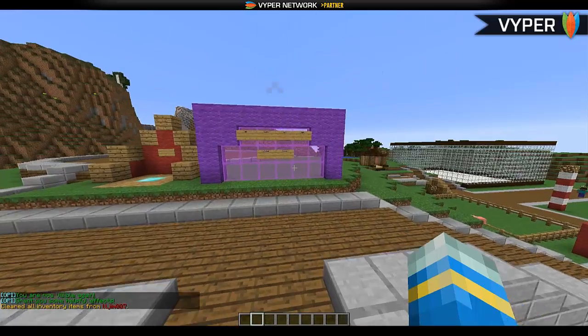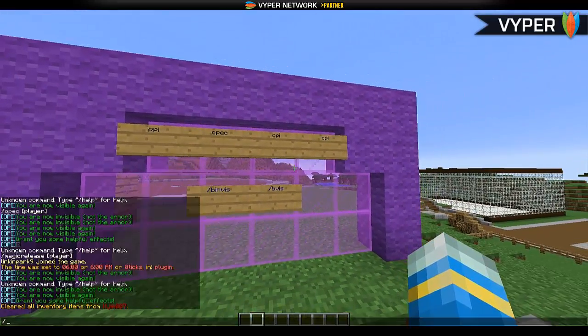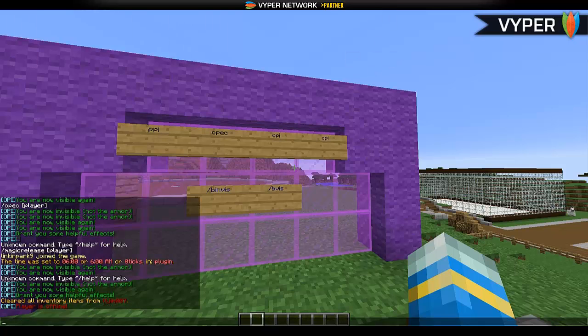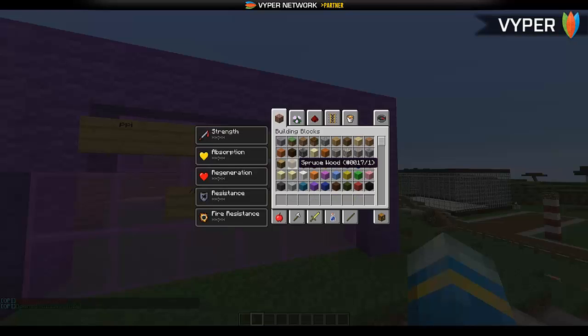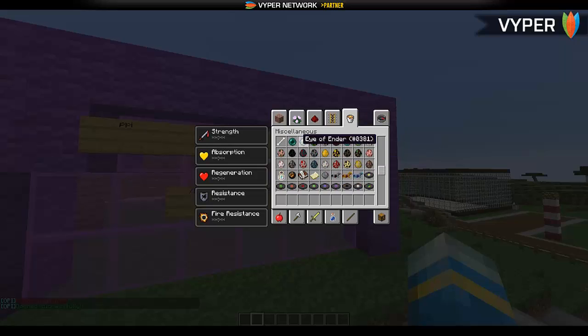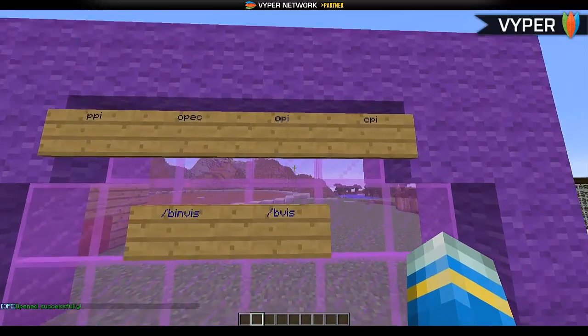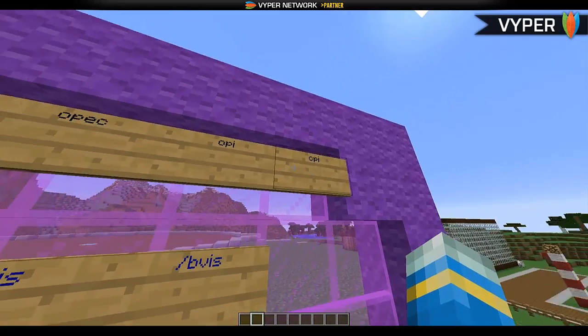Now we're moving on to all these other commands — they look confusing. OPI stands for Open Player Inventory, and then you choose a person, so for example LinkerPark9. I'm going to get some diamonds, enderpearls, and apples, put them in LinkerPark's inventory to demonstrate what the other commands do. This next one stands for Copy Player Inventory.